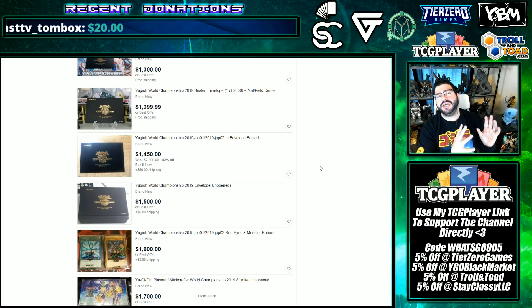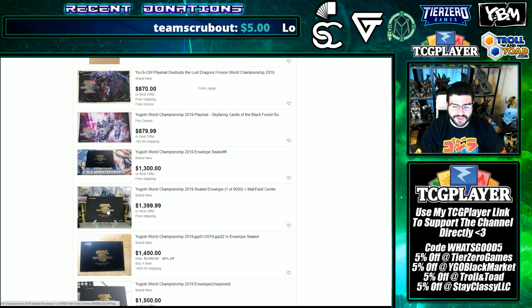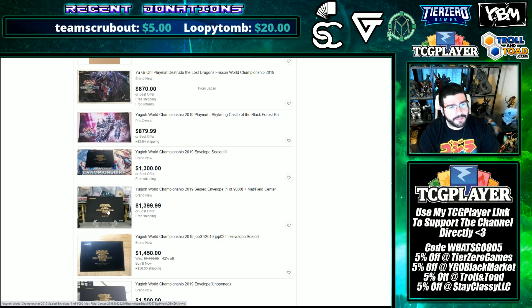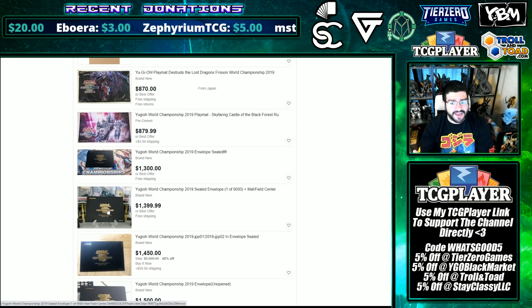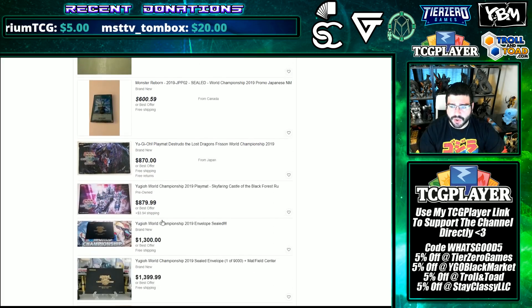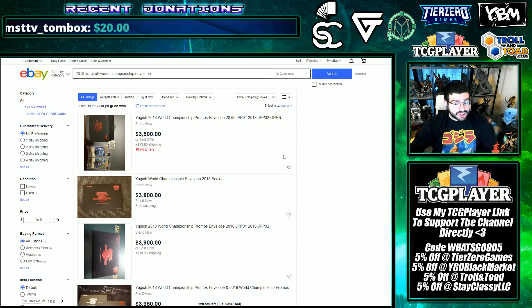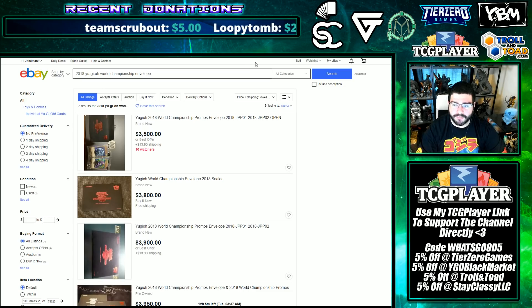The World Championship promos also gave us a view into the fact that the OCG is willing to play its hand in the international market toward the TCG. They bought out recently a ton of our World Championship promos — this had around $400 for a sealed envelope forever, and then I had a personal friend hit me up saying, 'I think I'm gonna buy the last of these at $900, do you think it's a good buy?' And then he bought the last ones and was able to sell them for $1,200 directly to Japanese contacts. They seem to be eating these off the market right now — for what has only Monster Reborn and Red-Eyes in it. The 2018s also spiked, even double past their original spike, with Blue-Eyes and Dark Magician also being eaten up.